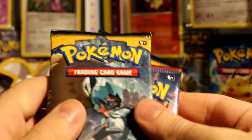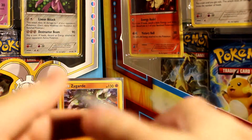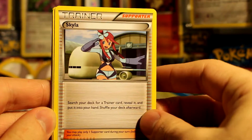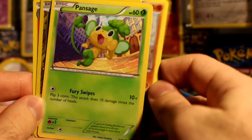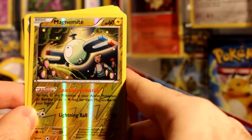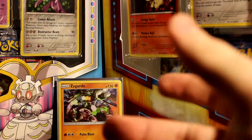Let's start with the Breakthrough pack. Hopefully we can pull a Mega Mewtwo Y or a Mega Houndoom, but more than likely we'll just get some garbage. We've got a Skyla — search your deck for a trainer card, reveal it, and put it in your hand. Oh, that is so cool! And a semi-store regular rare.